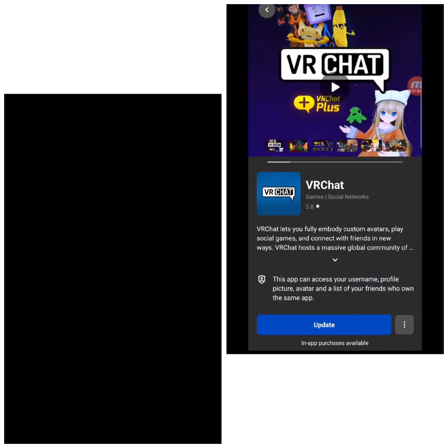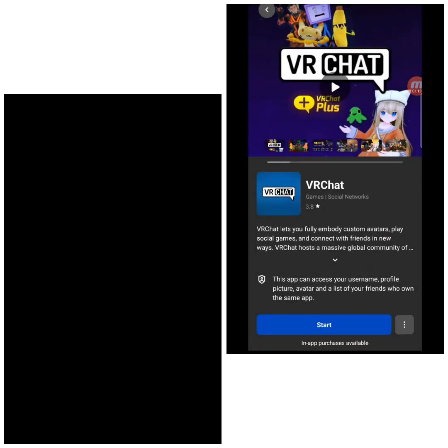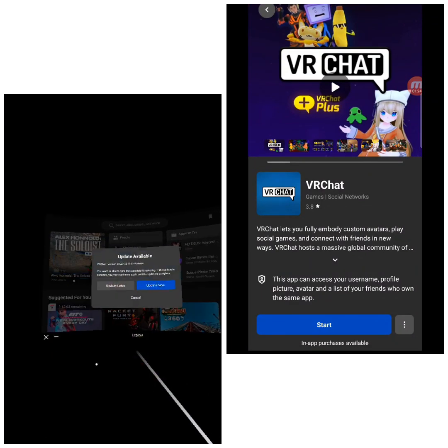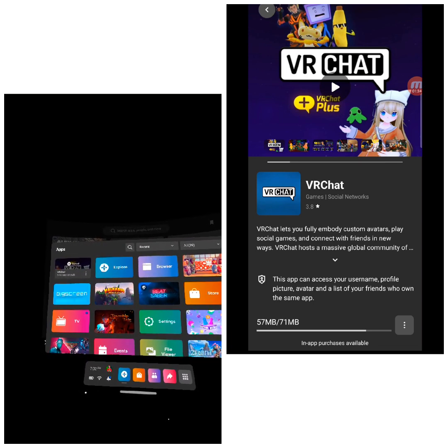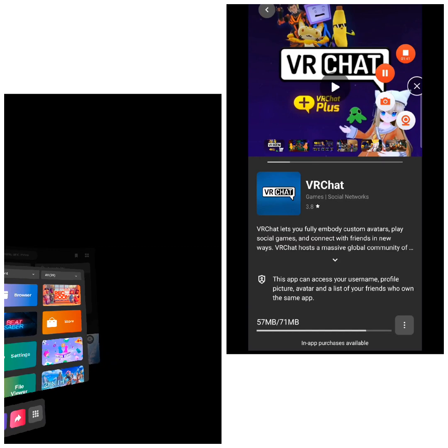Then go ahead and install the update here. It should be installing now. There's the update — go ahead and update that. I'll end my recording on my phone now. We'll switch back over to my Quest and let this finish downloading the update.